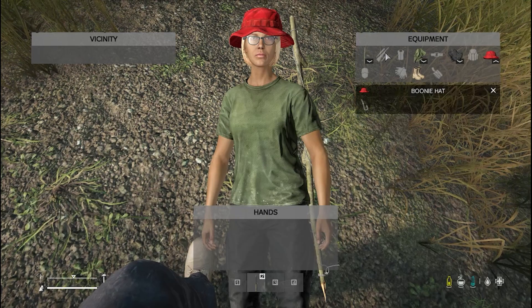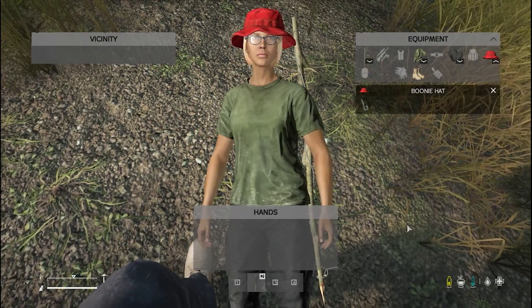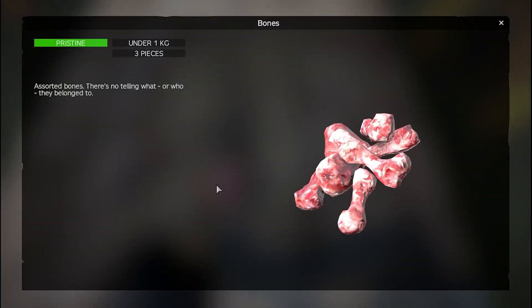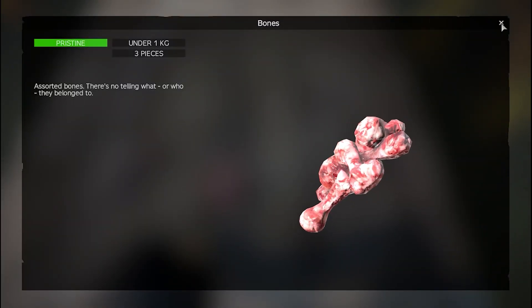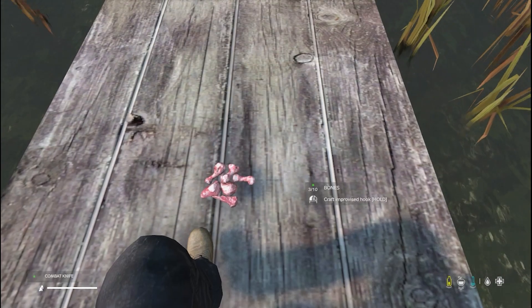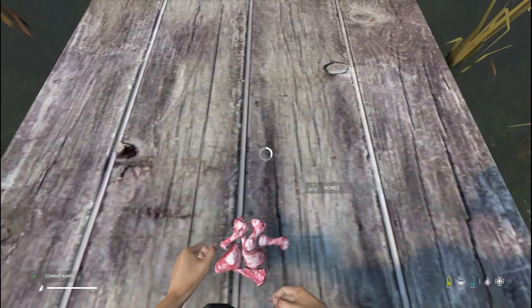If you're going to be carrying it around with you, it'll take up one of your shoulder slots unless you have a big enough bag to put it in. To craft a bone hook, you'll need bones from either an animal or another person. Combine the bones with a knife to craft the bone hook.